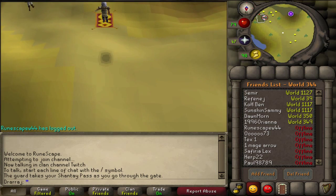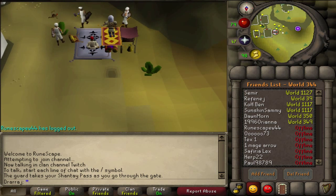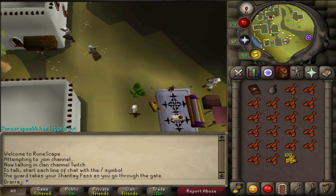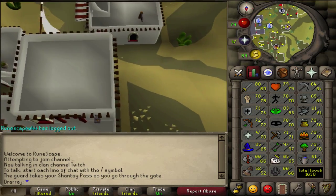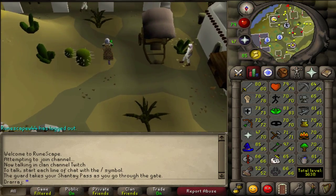99 thieving has a lot of advantages, as well as a high thieving level. If you look at Zezima's stats, he's got 200 mil thieving XP — for good reason, because you're basically starting from nothing and just making money from there. You don't have to spend a lot of money to make money with this skill, so it's extremely useful.